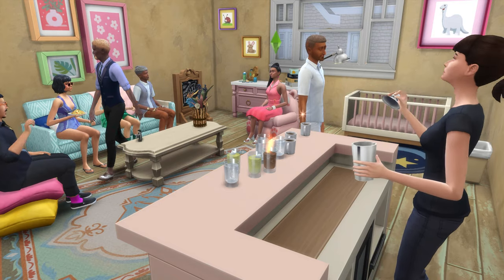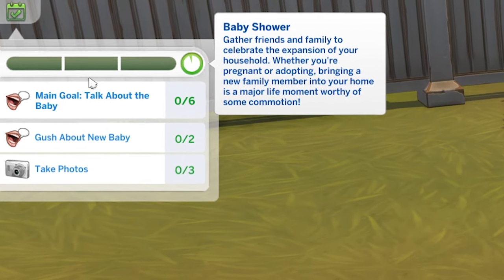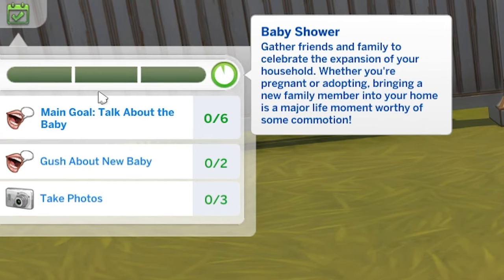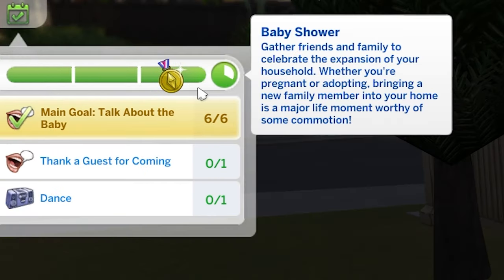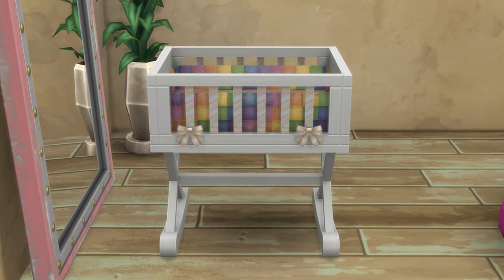When the baby shower begins, you'll have a range of event goals appear on the top left. Completing these will help fill up the bar, which signals how successful your event is overall. The aim is to completely fill it and end with a gold level event, which provides you with some handy rewards.